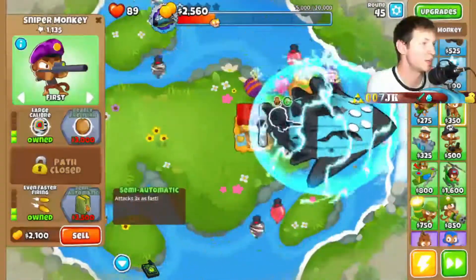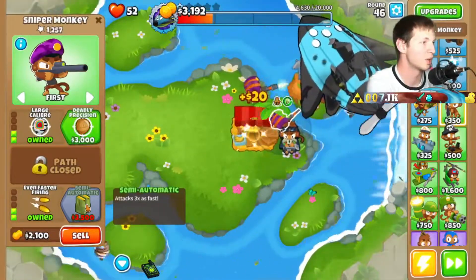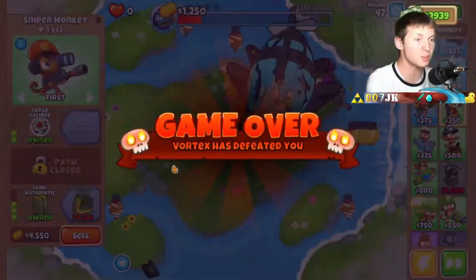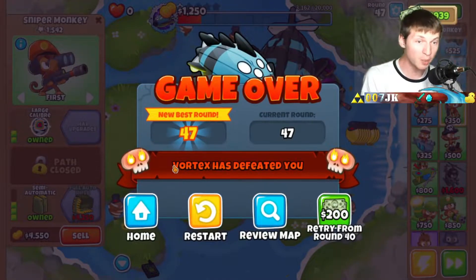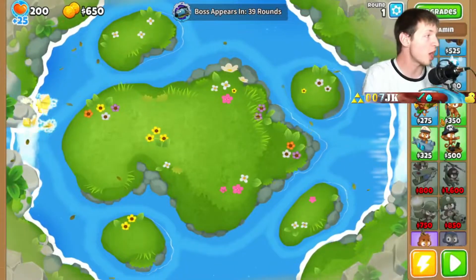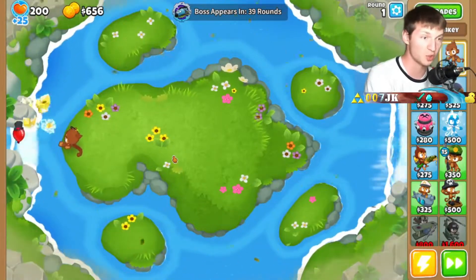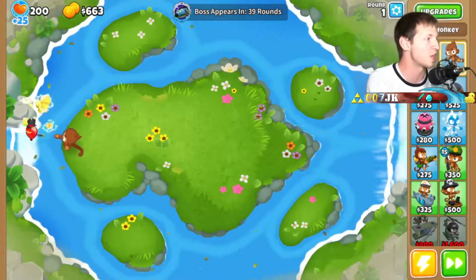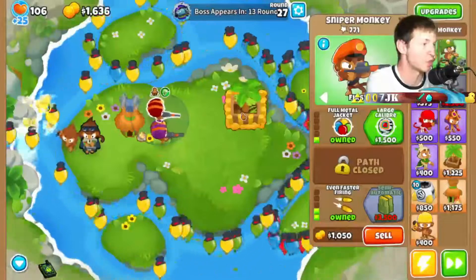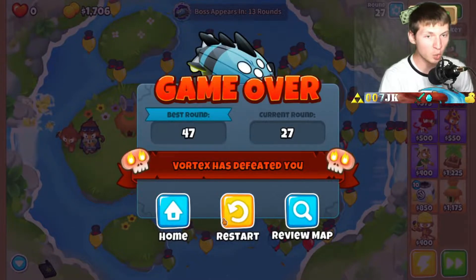No — it made the balloons invulnerable! Wait, no — it disabled the sniper monkeys. That's why! We need to put the sniper monkeys closer towards the center. I totally forgot that it disabled the towers for a short time — we can't have it disabling them at all. We're not shooting nearly fast enough. We're gonna lose right here 100%. Game over. I should have only gotten one sniper monkey.